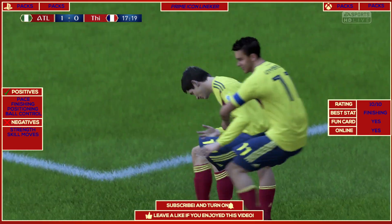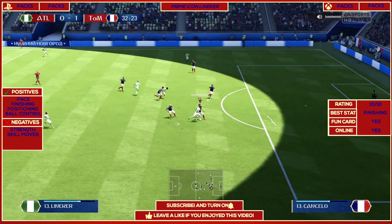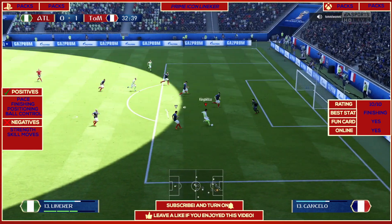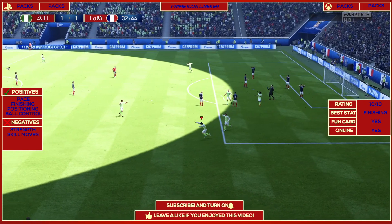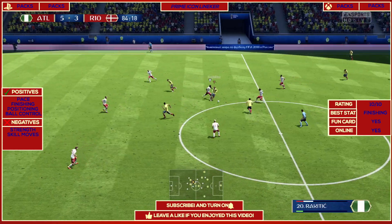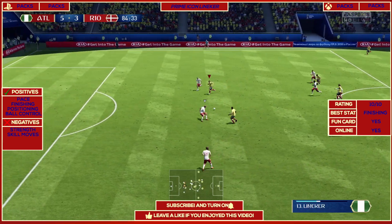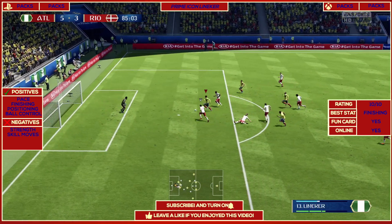His ball control is great as well — he doesn't lose the ball. His dribbling on a whole is very great. He's got 83 agility, and you might think 79 balance isn't the best, but he does feel very good. He's not the tallest, so he feels very agile. His ball control is 89, with 85 dribbling and 86 composure, so having the ball at his feet is amazing.